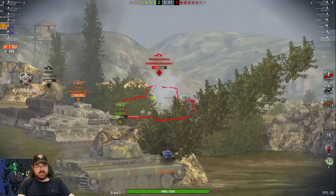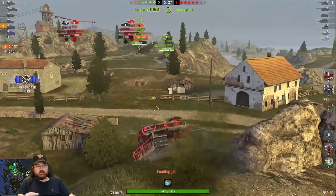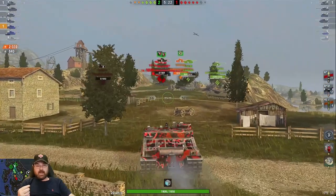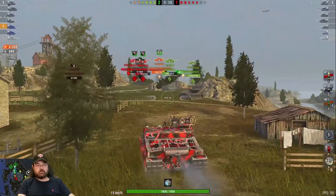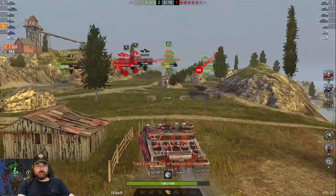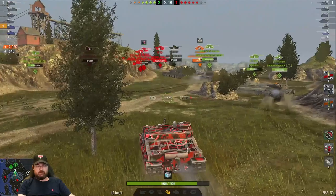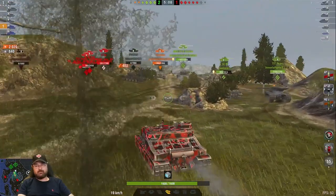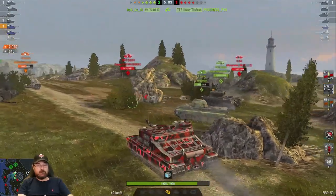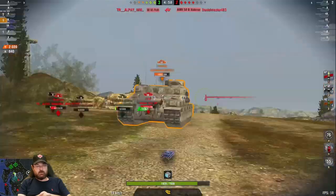At the moment I've taken one kill and done shy of a thousand damage having only fired two shots — fantastic, this is what I like about the Tortoise. We're just going to wait for the T57 heavy or maybe the Yoh heavy — get a nice roll into the Yoh, now into the heavy. Wow, the reload is fantastic. Can we track him? Yes we can. And now we're at 1,700 damage — this is what a Tortoise is capable of doing.